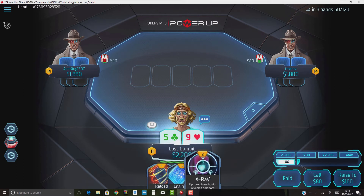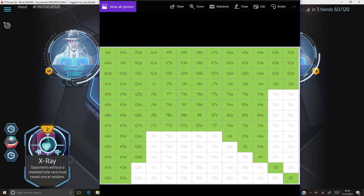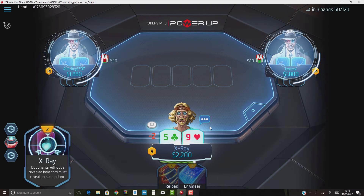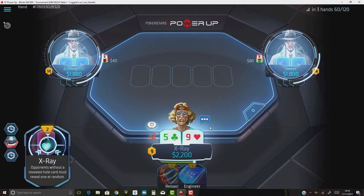In this next hand, both villains have more power points than us, which means we have to be slightly more wary of how wide we play our range. I think 5-9 at the moment is not an open, mainly because the population tendency out of position is to be calling slightly too wide. The best way to adjust is to up the sizing on the button. At 25 big blinds effective, that would mean betting a size of three times the big blind. This is one of our charts you can find on our website — notice that hand is grayed out, so we don't want to be playing it.